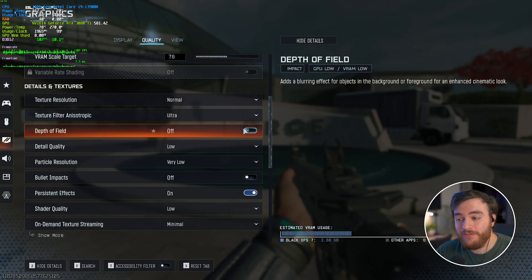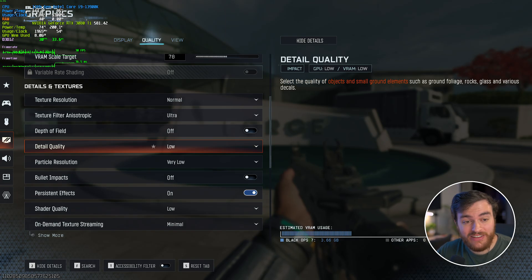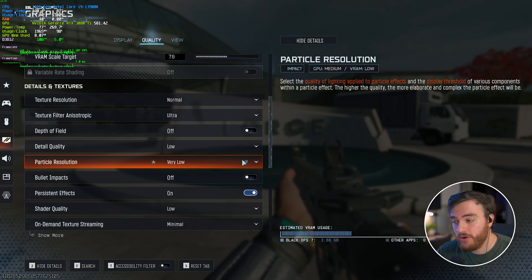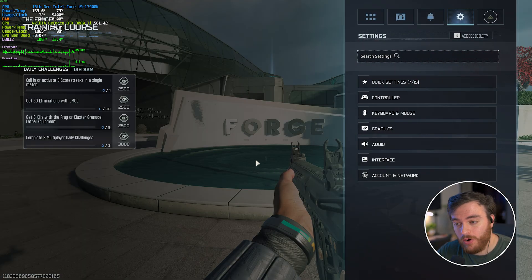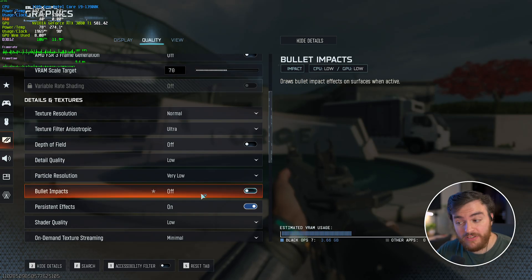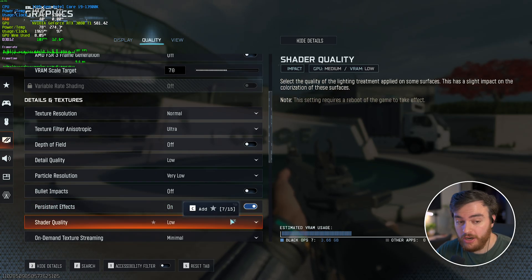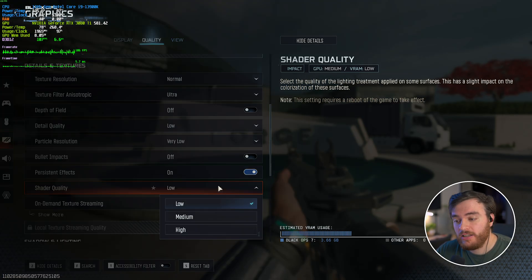The rest of the options here have minimal impact. Depth of Field I recommend leaving off, just to make it easier to spot people. Detail Quality showed absolutely no performance impact in testing. Particle Resolution also showed no performance impact, but explosions and things like that could cause FPS drops, so leave it all the way down. Bullet Impacts I recommend turning on — here's on versus off — it makes the game feel much better with basically no performance difference. The same applies to Persistent Effects. Shader Quality showed no difference personally — Low is fine.